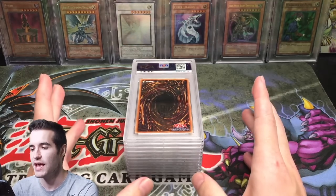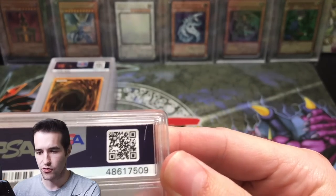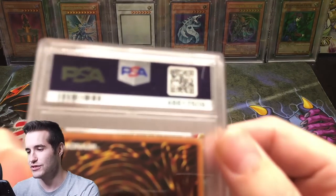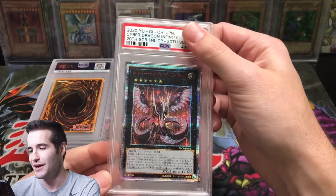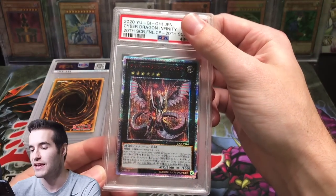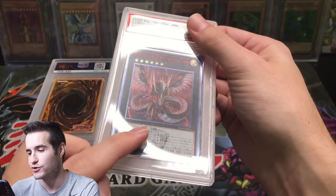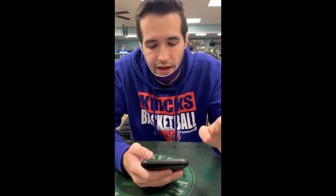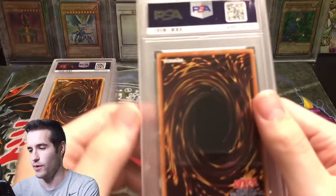Alright, you guys ready for this? It's going to be epic. Wait — what is that? Is it cracked? There's just something in the case. What is up with people doing that recently? Becca was doing that — I saw it in PokéRev's video, and now PSA. Check this card out — Cyber Dragon Infinity. I got this in a collection I bought. It's the 20th anniversary version — incredibly nice looking card, like a Starlight but Japanese. It got a 9. Really cool card, but I got a Mint 9 — just kind of sad.